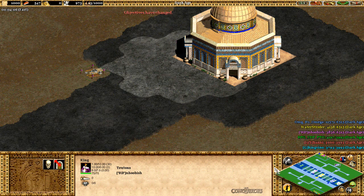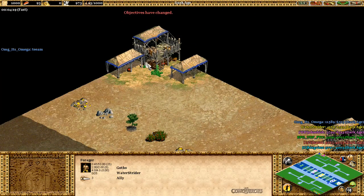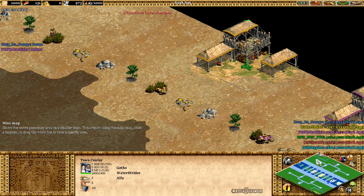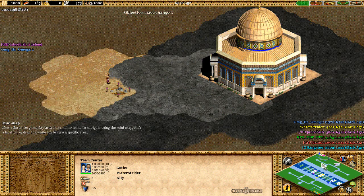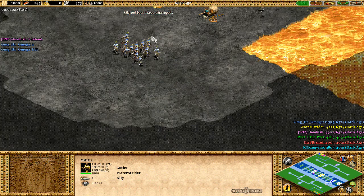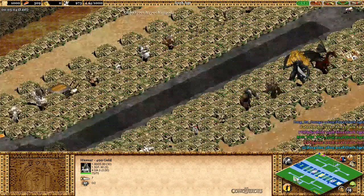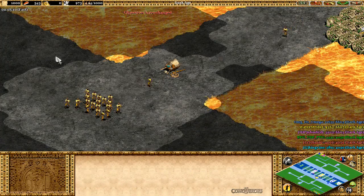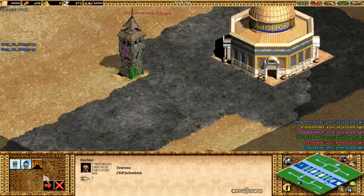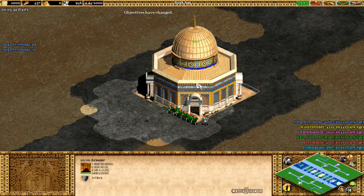We are obviously going to build something. We are the Teutons, and Chinese Omgitz Omega is on our team. I am going to defend because someone has to, and by the looks of things yellow and blue are both going for the offensive side. You can buy military units from the store that spawn on the other side of the map and attack the enemy team's wonders. That's the goal - destroy the enemy team's wonders before they destroy yours.